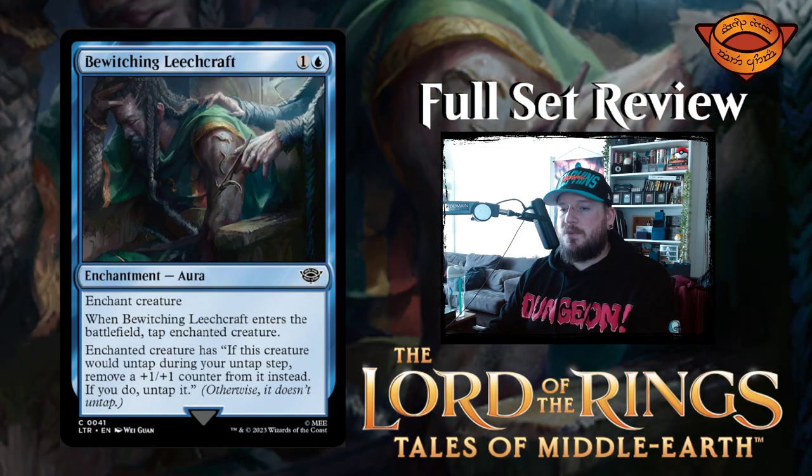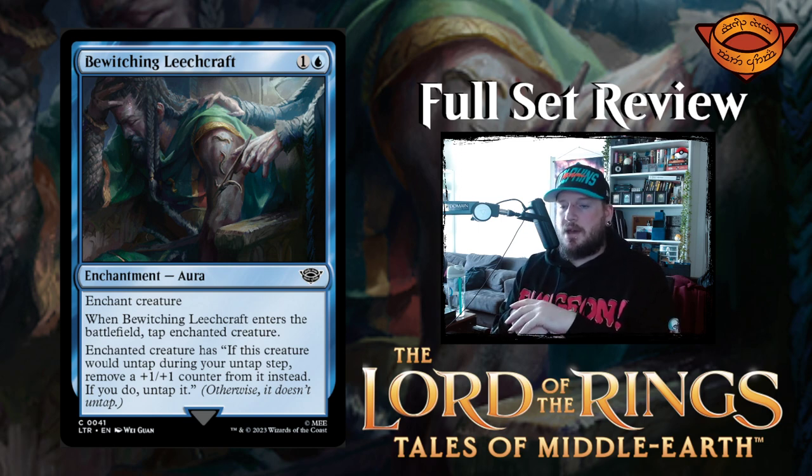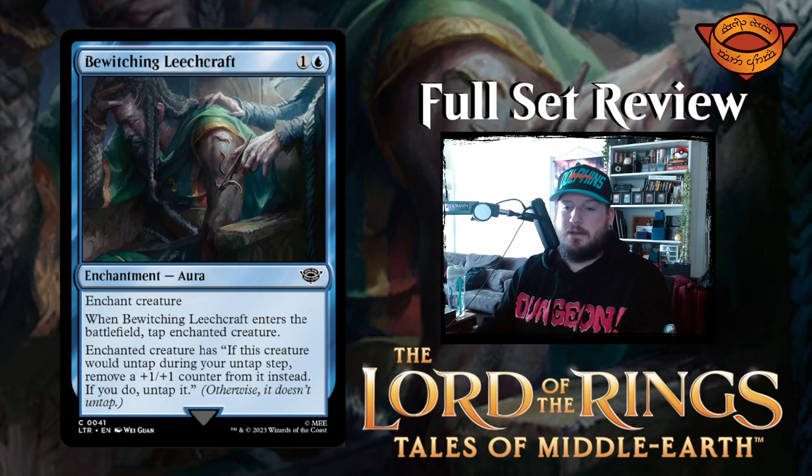Next up we have Bewitching Leechcraft — one and a blue for an enchantment aura, enchant creature. When Bewitching Leechcraft enters the battlefield, tap enchanted creature. Enchanted creature has: if this creature would untap during your untap step, remove a 1/1 counter from it instead; if you do, untap it. So you have to pay to untap creatures that have been bewitched by Leechcraft. That's pretty good.